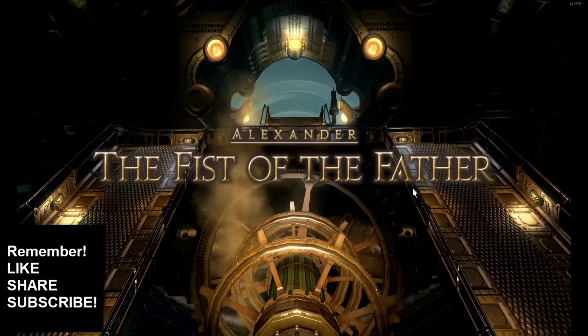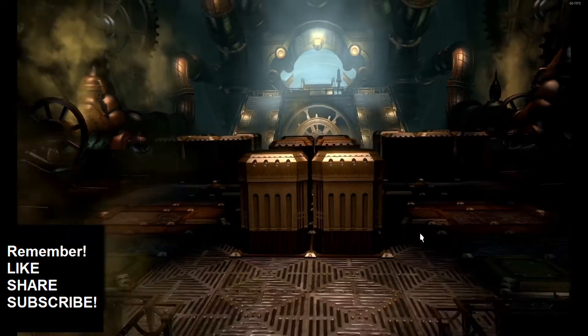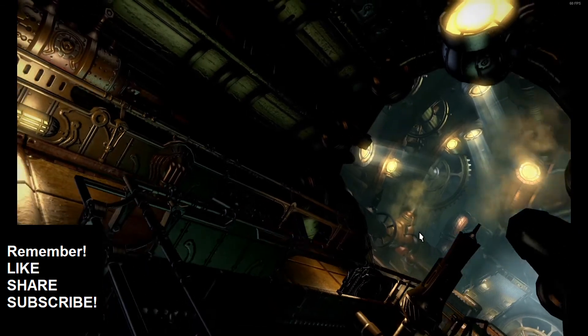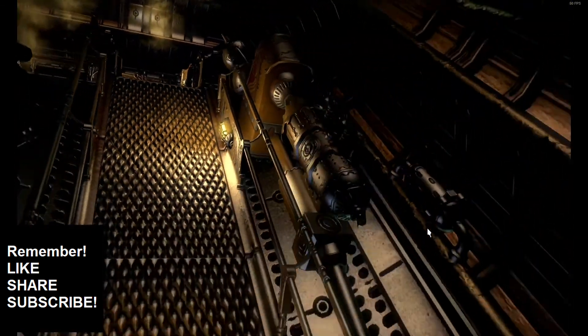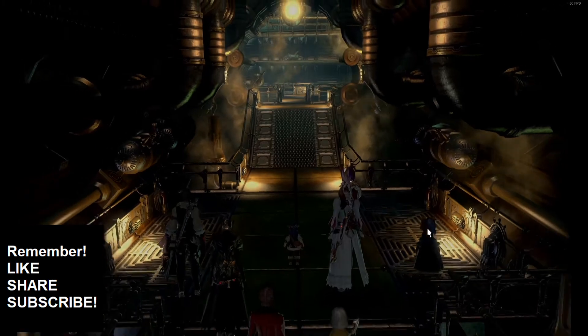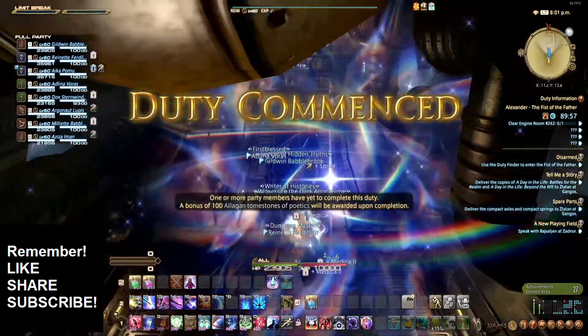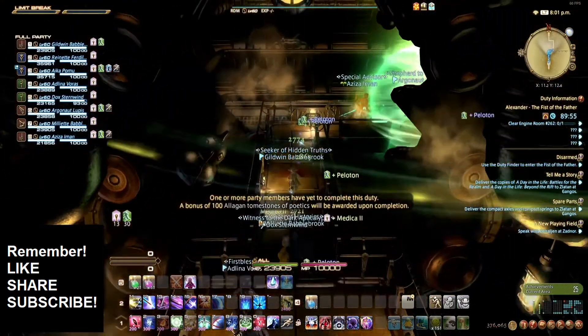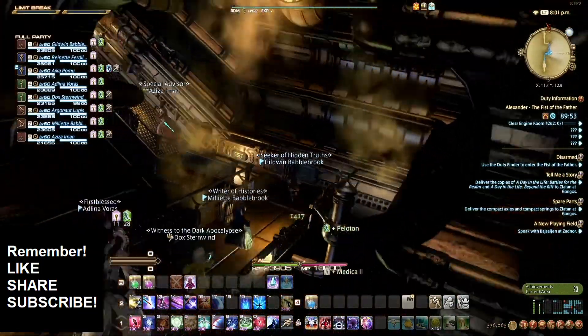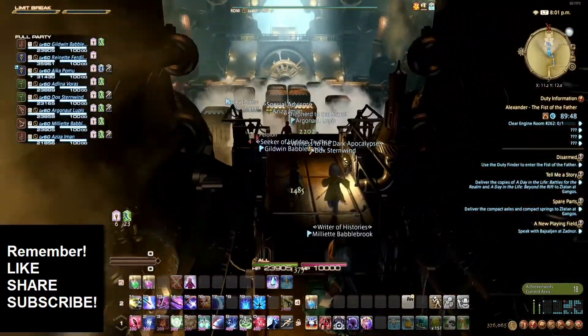This is going to be a little different in that I'm essentially reacting to my own recording. We're going to go through the first wing of Alexander — Alexander 1, 2, 3, and 4. I'm going to try to explain what's going on as best I can remember. I recorded this at like 8 o'clock at night. I love how everything's kind of tilted, because essentially what you're doing is climbing into Alexander's arm — he's a big robot.